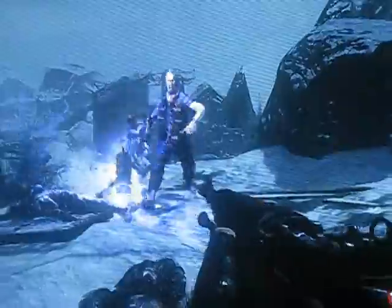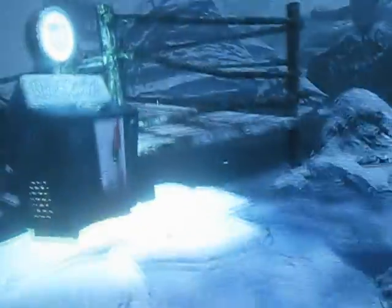Basically what you want to do is you want to charge your knife on George — not necessarily while he's angry, but you can. And how to do that is by changing your weapon with triangle and hitting the knife at the same time.